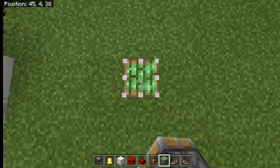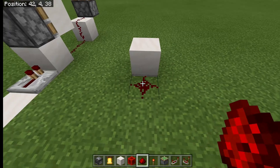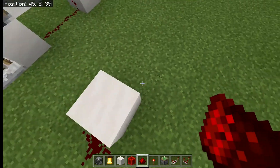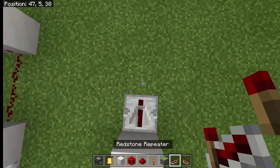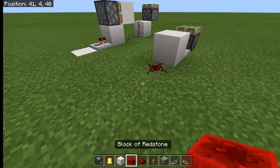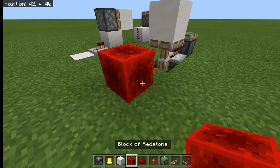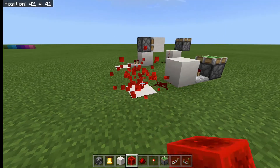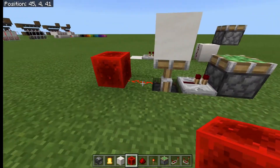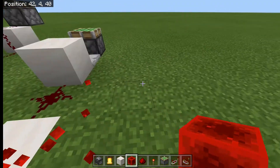We put a hole in the floor with a sticky piston in it, a block on top, and a redstone dust in front of it. That redstone dust is going to power the block it's sitting on, which will power the piston under here. Take a repeater output and our device is going to go there. Now if I power this - pop that down - and you see the piston goes up for one tick. That's because as this extends, it moves this block which breaks the connection between the redstone dust and the repeater here.